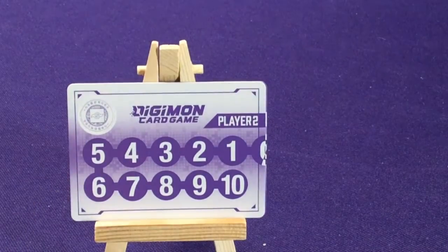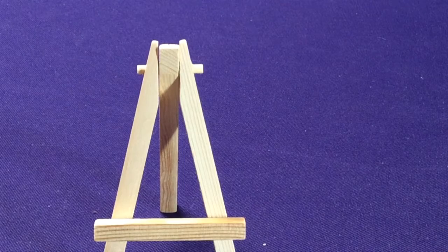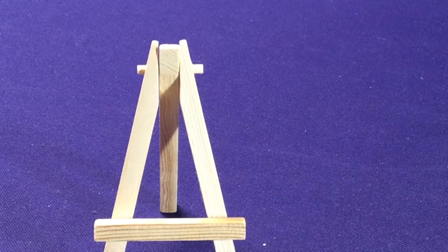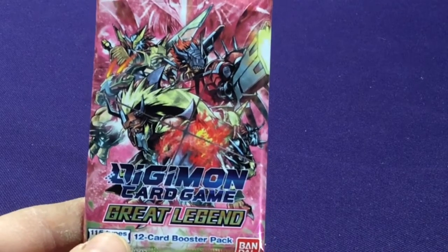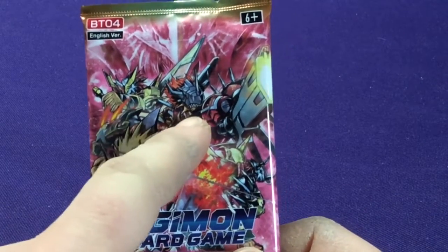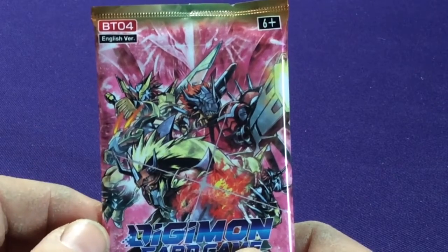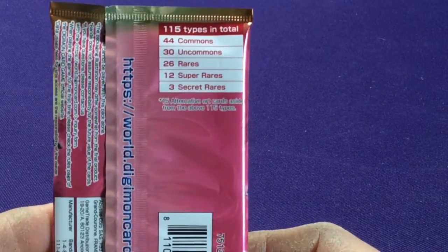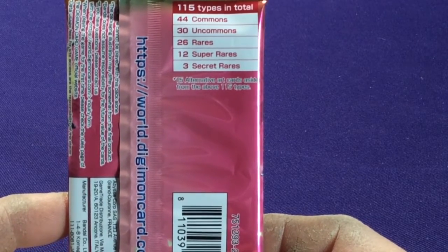Then we have some purple memory gauge cards with the Friendship Crest and our two other rule cards — there's more rules on the back. So there's our purple and black decks. Definitely interesting — nothing super spectacular, you get four of each card, but yeah it really helps get you some different stuff. So here we have some of the different main forms — a Gooniemon, RizeGreymon I believe, and the alternate form of WarGarurumon. The Great Legends set is going to have 115 cards: 44 common, 30 uncommon, 26 rare, 12 super rares, 3 secret rares, and 15 alt cards.